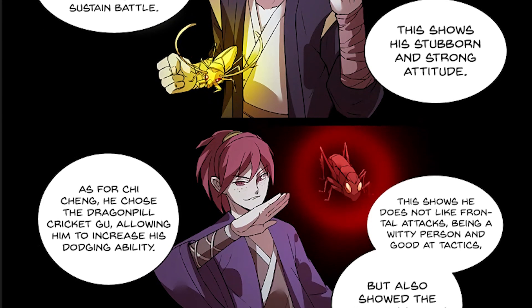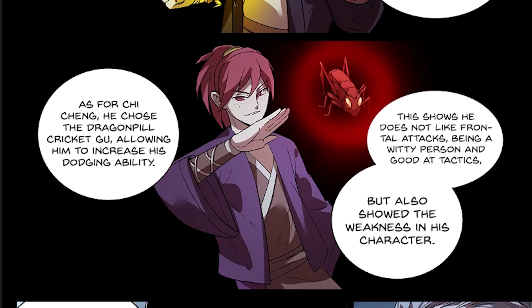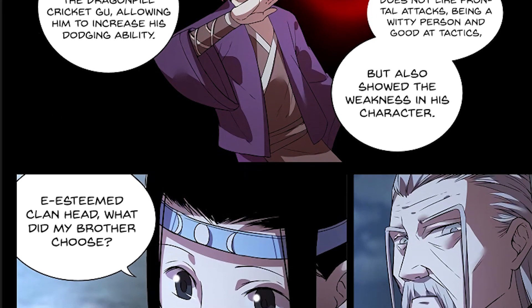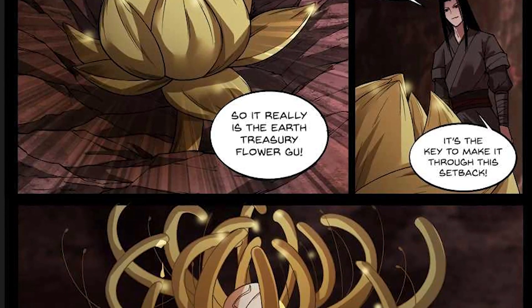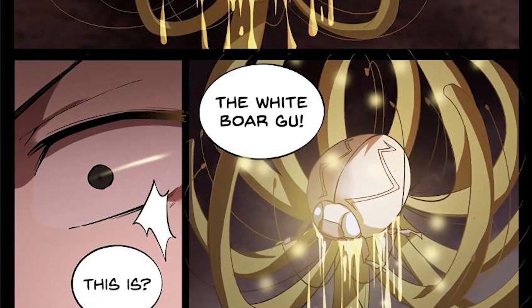In the world of Reverend Insanity, mages known as Gu masters use magic to achieve power and assert their will in the universe. These mages are not inherently magical except for the mana that they produce, and completely rely on magic artifacts known as Gu for the magic that they use. Gu are broken down into 9 different ranks, which reflect their power, usage requirements, and overall ability.